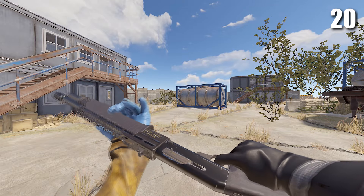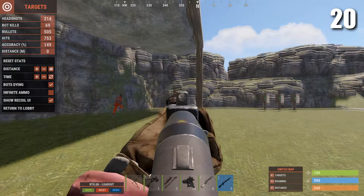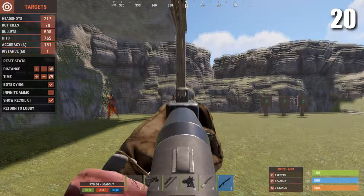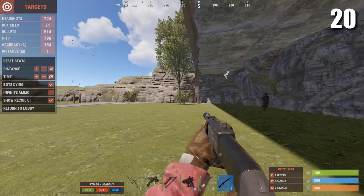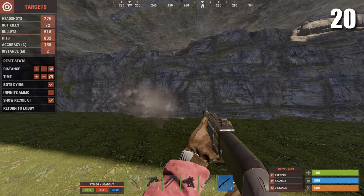Next up is another shotgun, the Spas-12. The Spas-12 isn't craftable and it can be pretty hard to find. It usually takes about four bullets to kill someone, and with it only having a magazine of six, it's pretty hard to kill more than one person.